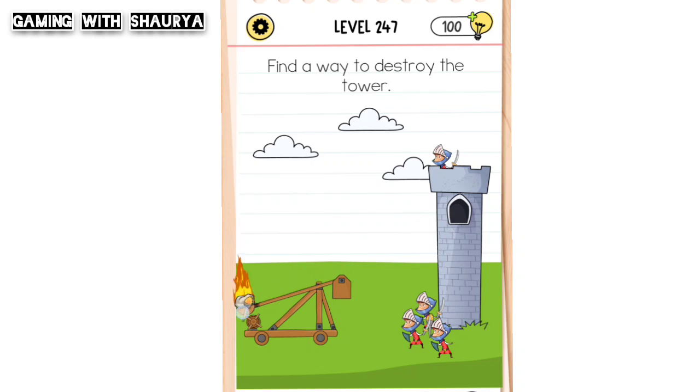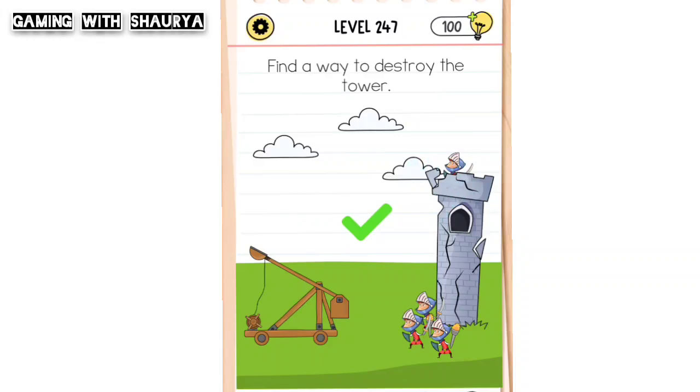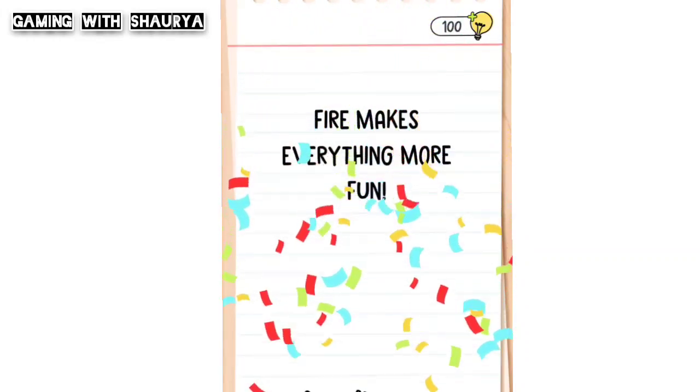Make the fire on this one, and now tap on it. With this, we'll easily pass this level.